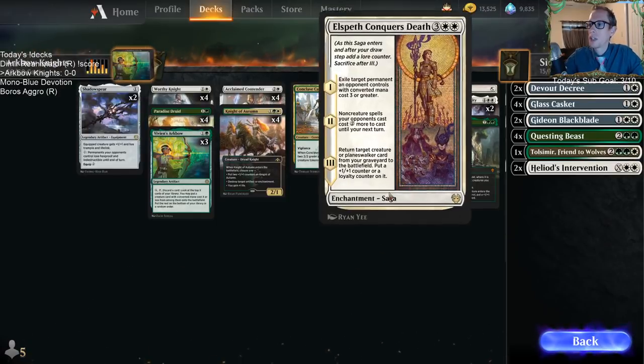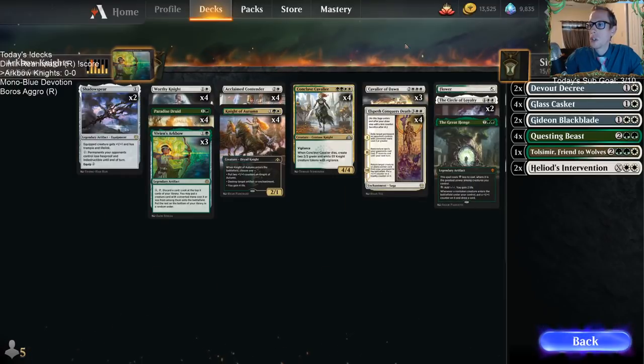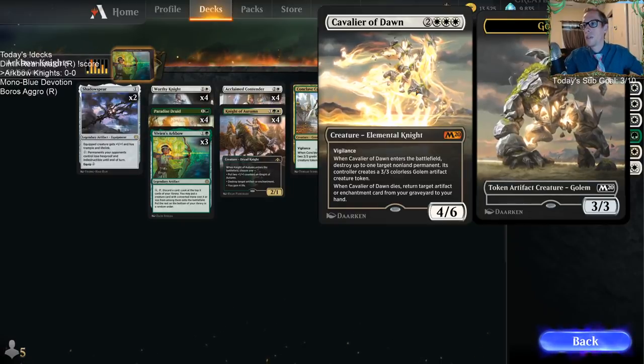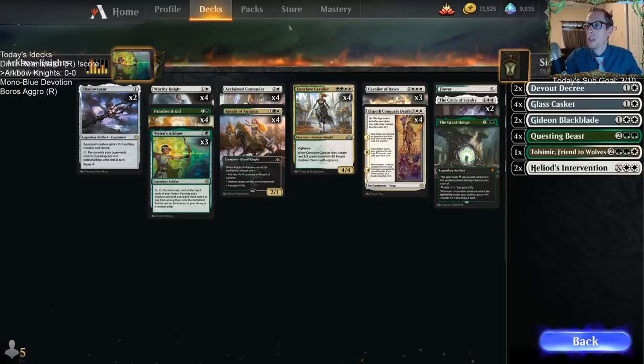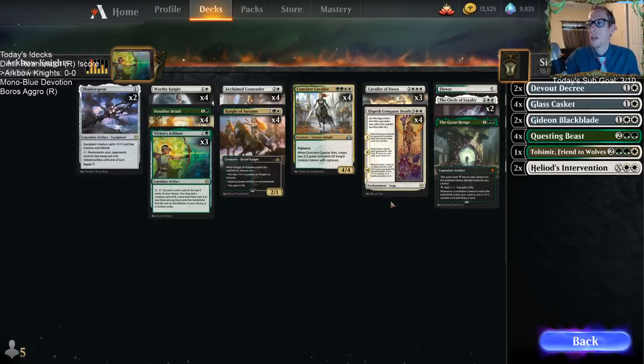Cavalier of Dawn also has amazing synergy with Elspeth Conquers Death, because the third chapter returns a creature from your graveyard to the battlefield. So you return Cavalier of Dawn to the battlefield, it dies and puts the Elspeth Conquers Death back in your hand, then the third chapter happens and puts Cavalier of Dawn back again — a cool loop those two can do.